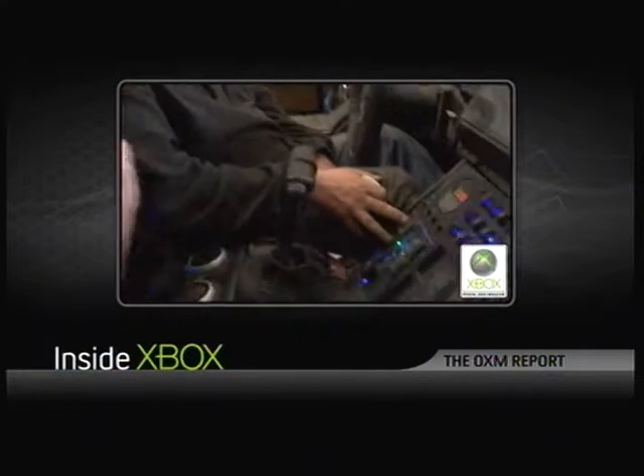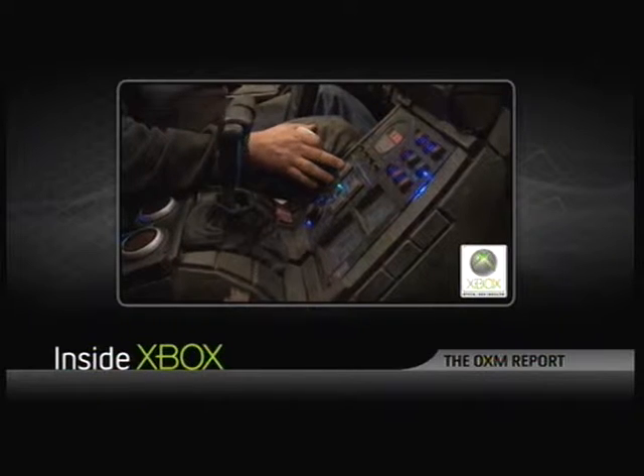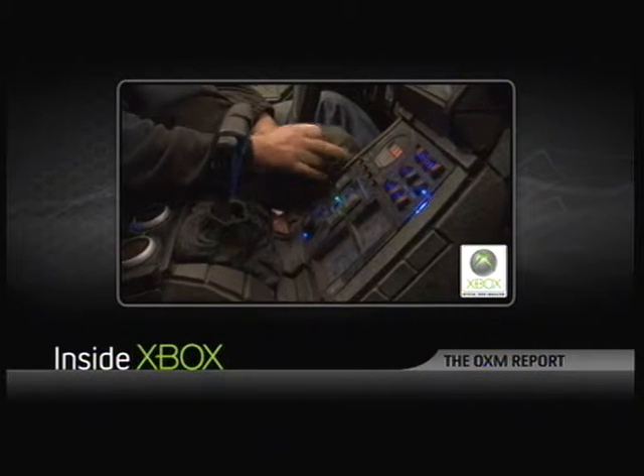These guys here are the airbag controls. The vehicle sits on four airbags, so we can do the left side, the right side, the front, the back, all independently, or we can put them all up together and drop them all together.